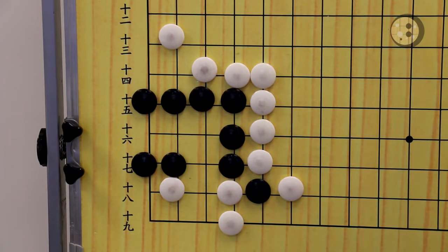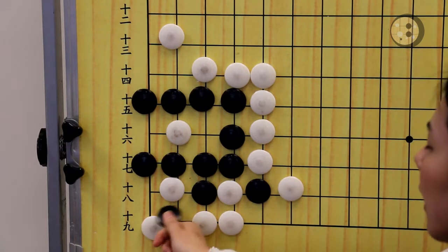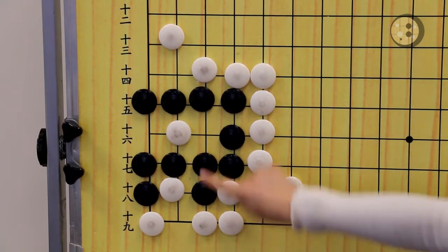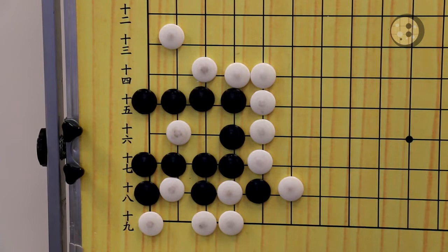So where is the correct move? It's just connecting directly. After you connect here, it's a straight three. If white wants to take the vital point, it leads to the last variation we talked about — you use a throw-in and then atari, making white into a connect-and-die shape. So the correct move is connecting here directly, and then using a throw-in and atari to make white a connect-and-die shape.